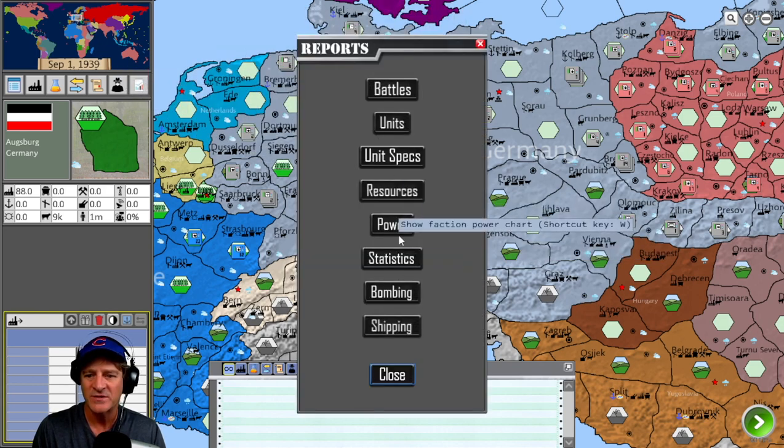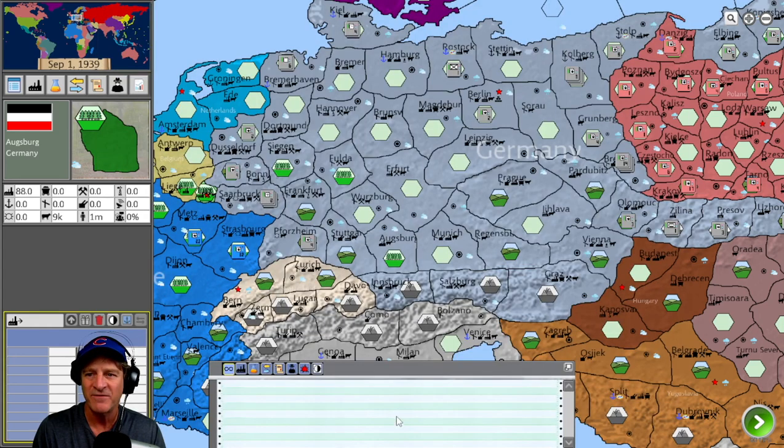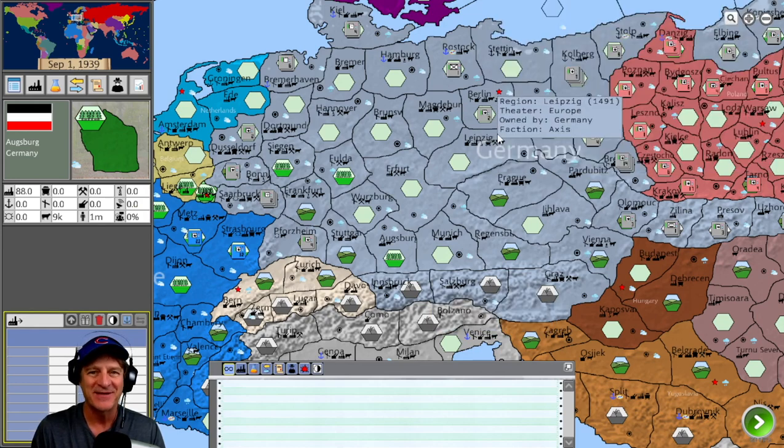There are also a ton of reports here — power statistics, bombing, shipping — click any of them and you get more data about your country. If you're a data geek and want to know everything about your empire, you can certainly access it. There's also an intricate supply system and leaders mechanic we'll see as we get into combat. Those are the big mechanics and tools you'd be using to guide your empire.